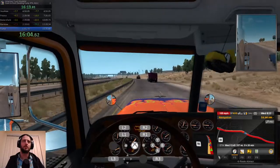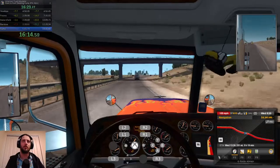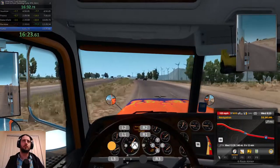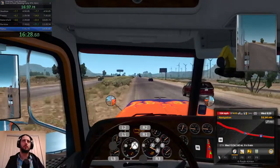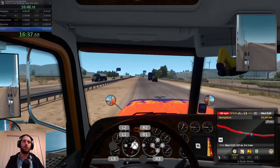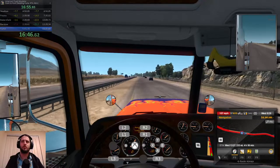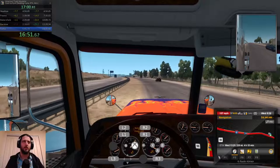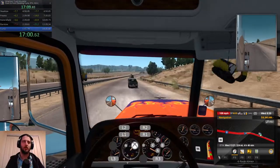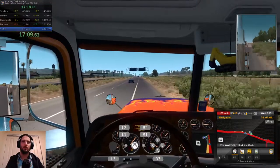There might be a couple of spots further along. The barrier's gone now. I don't think we want to jump across too often though. It's all just micro-optimizations at the end of the day. The amount of time that you'll lose with a little bit of bad traffic, or just not hitting the accelerator at quite the right time, means you can gain time by better execution a lot more than those little route tweaks.